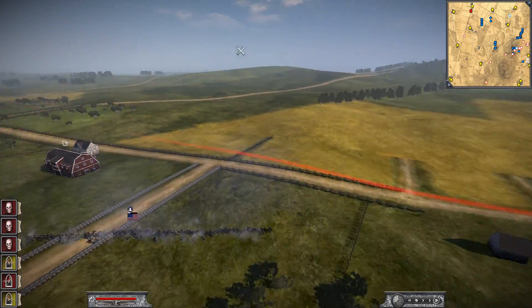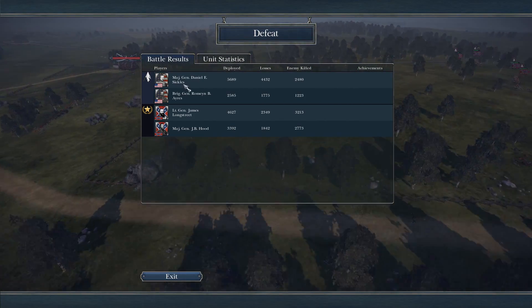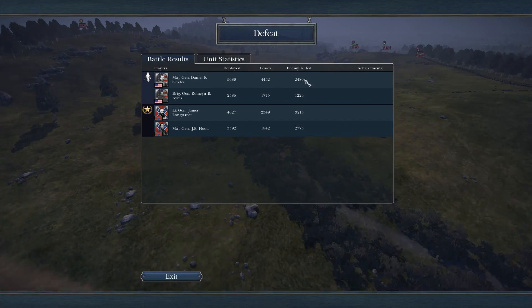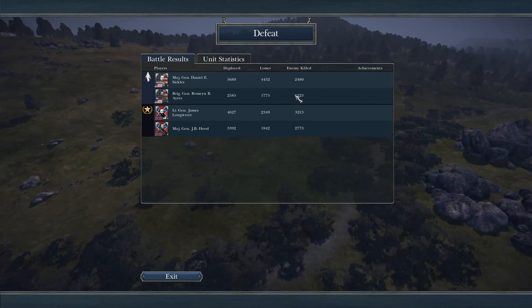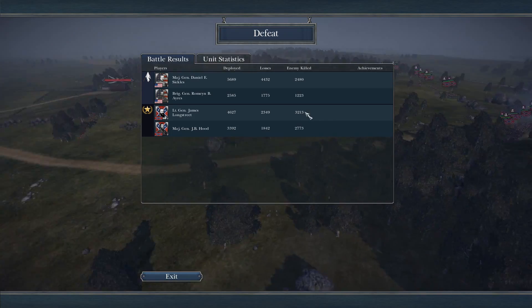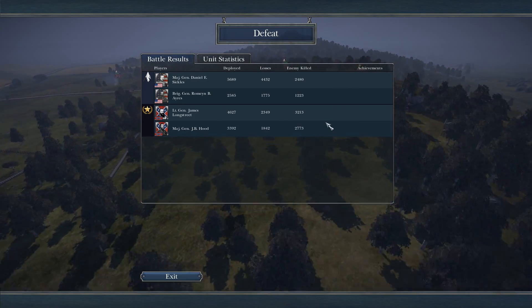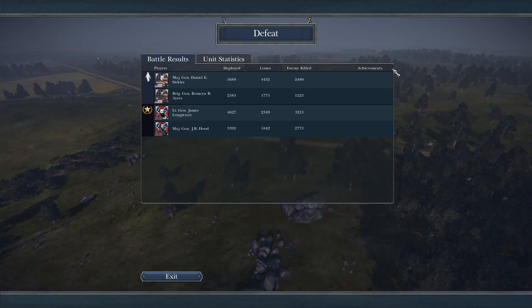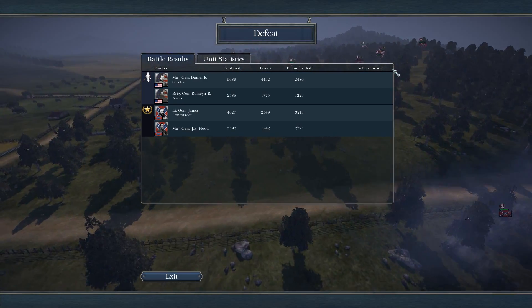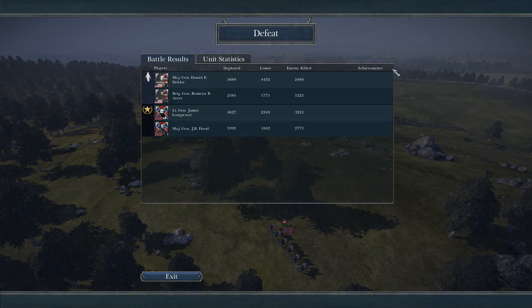The final charge of my artillery. This last unit is breaking - and that is going to be the fight, guys. I hope you enjoyed the battle at Little Round Top. Jackie Fish commanding Sickles got 248 kills. Longstreet - Deplex - got 3,200 kills. Hood - Warrior Sparta - got 2,773. In reality, the Union holds here and continues to fight throughout the third day. But the next battle will be the final part of Gettysburg, so this mini-series will come to a close. Thank you guys so much for watching - I'll see you next time.